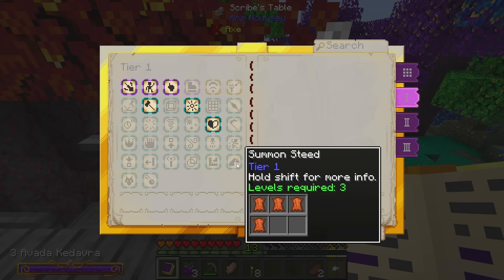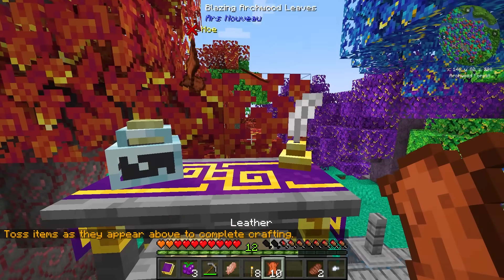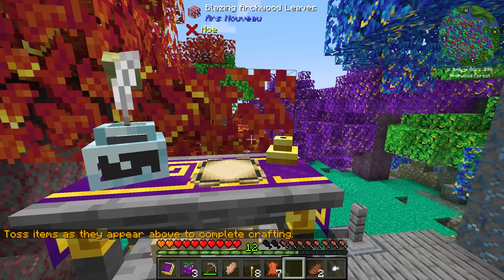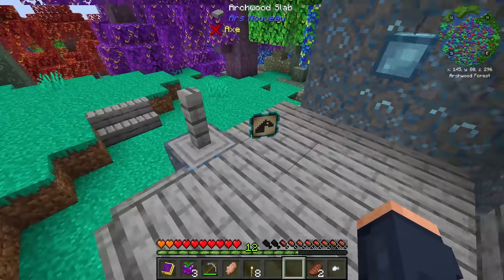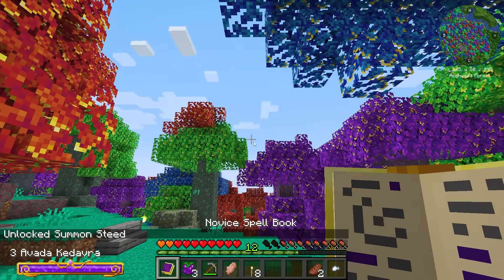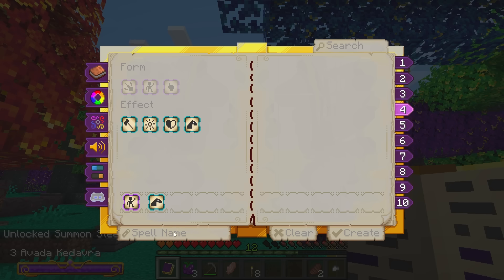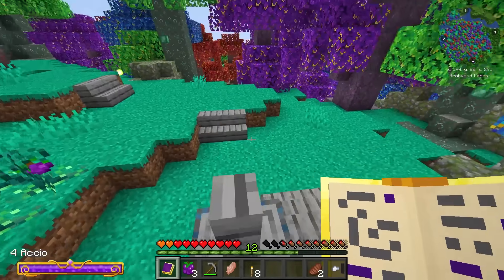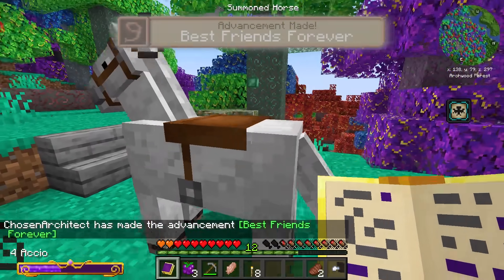Now that I'm back home, travel should become a lot easier. I'll go to Tier 1 and select Summon Steed, then apply the leather on there. This is perfect — this right here is going to be fantastic for traveling early on! I'll create this and name it 'Accio' — that seems pretty fitting. This is going to summon a horse for us. How cool is that! Now we have a personal horse we can summon at any moment to travel distances, because this pack has a lot of content regarding travel.